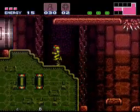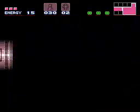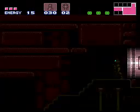This is kind of how energy tanks are set up. The first two energy tanks in the game are set up like this. So if you miss them, when you come to the elevator room that takes you down to Norfair, they'll appear there.